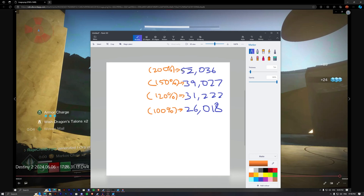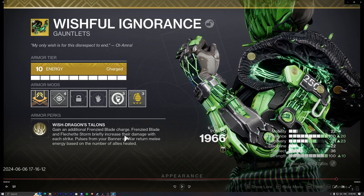The only problem is that for any sizeable damage output, you're going to spend all of your melee charges. In order to mitigate that, the exotic also has a secondary perk where pulses from your Banner of War return melee energy based on the number of allies healed.